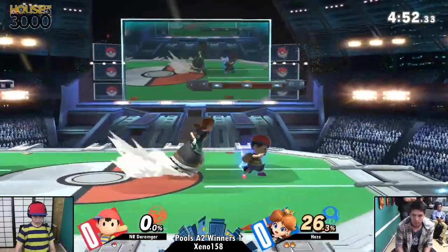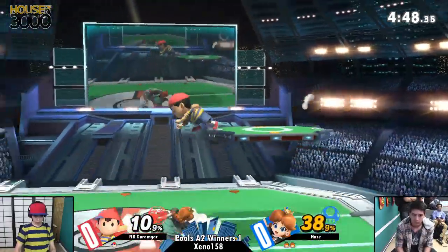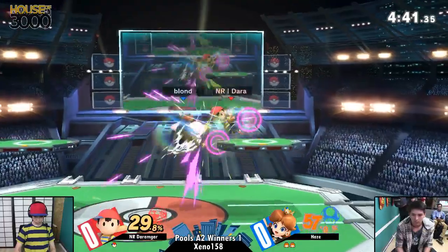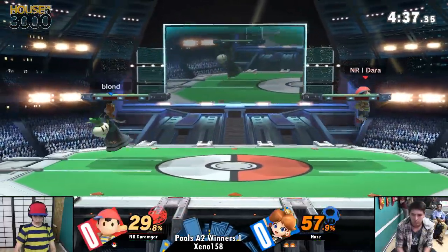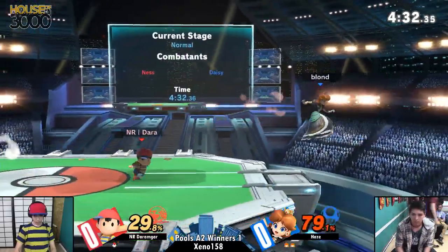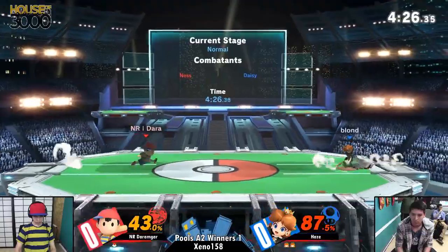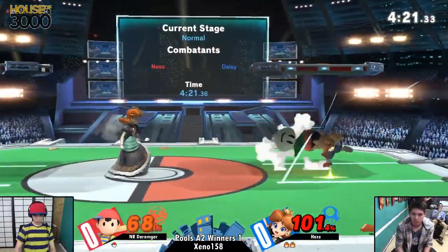Daisy is of course a Mario character. She does have intangibility on her up smash, so you cannot land on this character when she's charging that up smash. Because on a reaction, she can just pitch for it. But I do like his usage of side Bs. He understands when Dara is just not shielding and trying to dash in. He's like, you know what, you're not going to suck me up — I'm just going to side B and you're going to run into this.